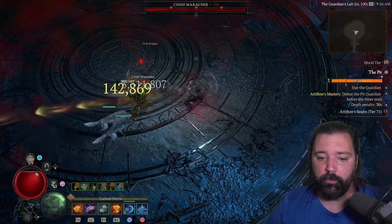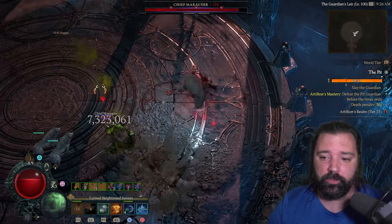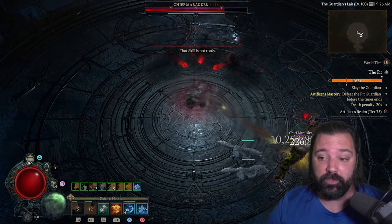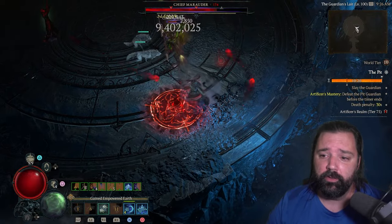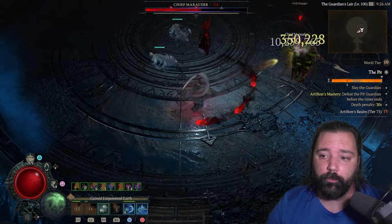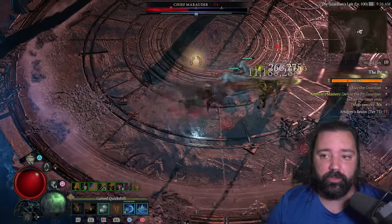Welcome back everyone. Today we're showing off the best druid build in Season 4. This build is by Ace of Spades from Goblin Inc, and to be honest he's probably had some of the best builds in all the Diablo seasons so far. Make sure you check that channel out — I'll leave a link in the description below. This build isn't anything fancy, it's just very, very good.